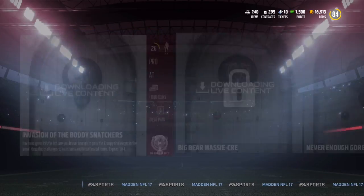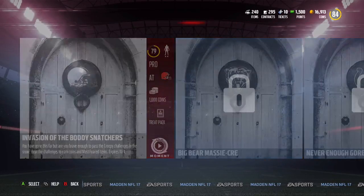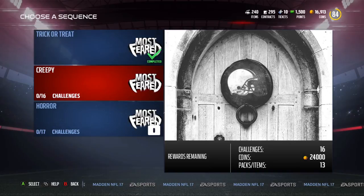I'm about to start the Creepy tier. The first challenge is 'Invasion of the Body Snatchers.' It says you've gone this far but are you brave enough to pass the creepy challenges in the snow? Beat the challenges to earn coins and most feared items. The first challenge goes up against the Browns, gives a thousand coins, and you get a treat pack.